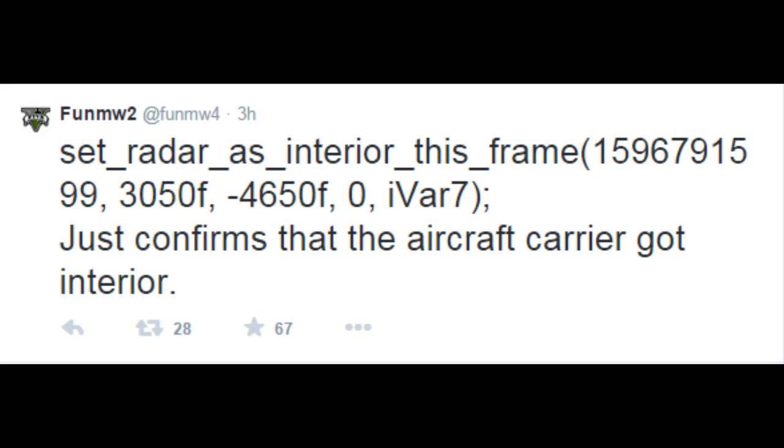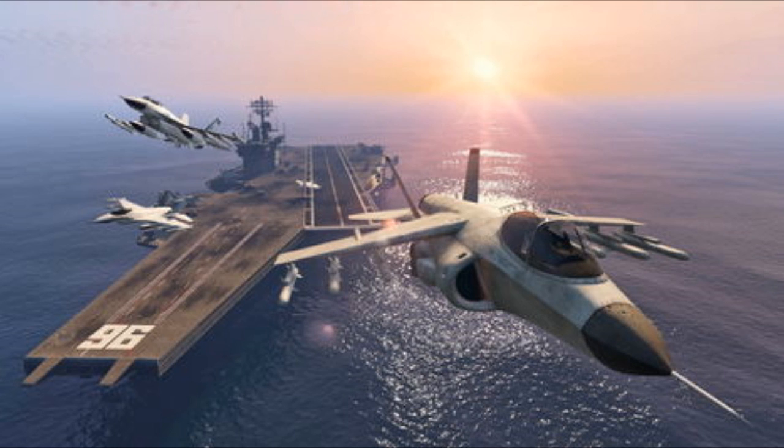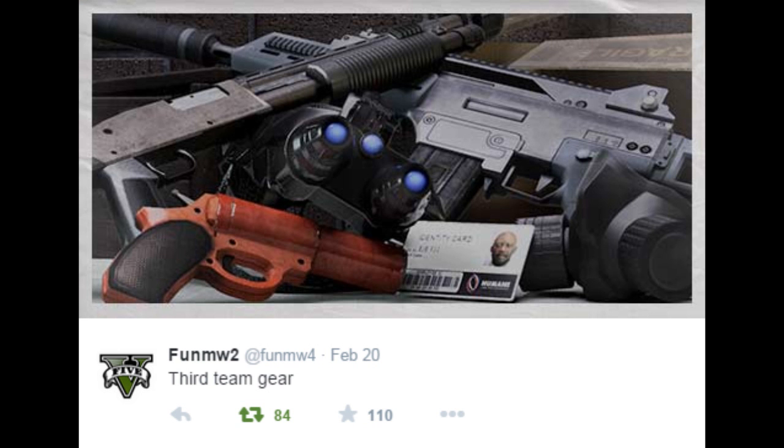We also know that within this night vision mission, from the images and the trailer, we are also going to be taking some files. So it's very interesting to see whether we have to download some files from the military base beforehand. We also know from FunMW4, a very reliable source who gives us information before Rockstar releases theirs, that there is going to be an interior on the aircraft carrier. So it's interesting to see whether we have to break into the aircraft carrier on a very stealthy mission, just judging by the whole setting and layout from what we've got.